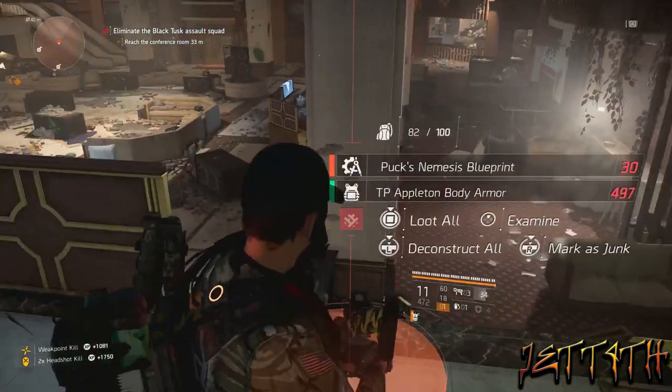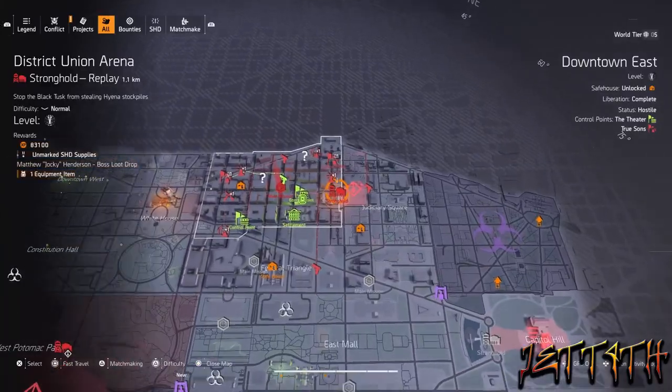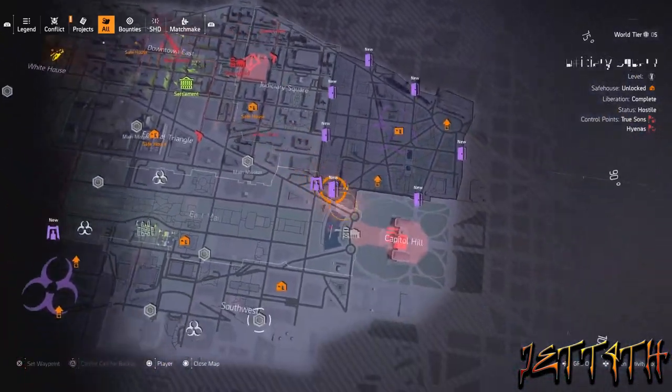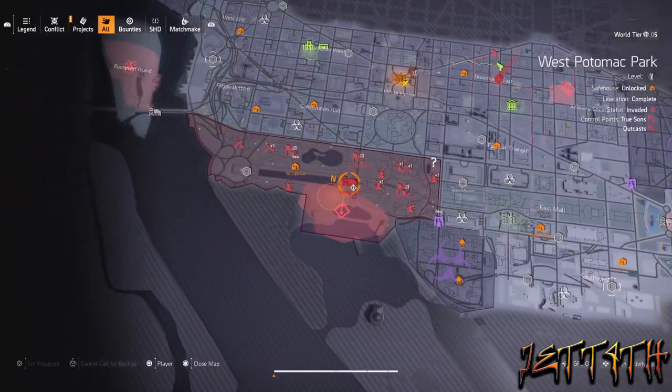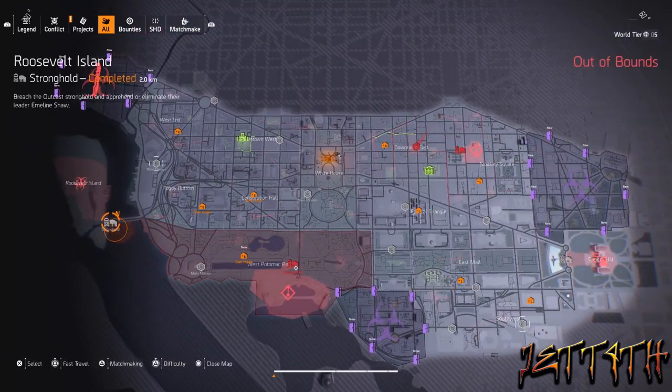If you are like me and didn't have the fourth and final piece, you have to do all the missions to unlock District Union Area, and then go back through and do Grand Washington Hotel again. If you do not know how to get any of the pieces for this, you have to do all of the strongholds on Invaded. So if you did not get some of them, you will have to wait.